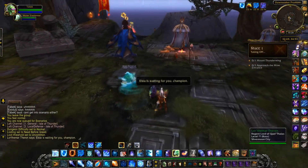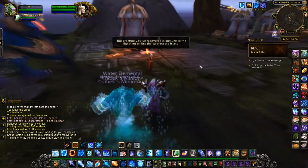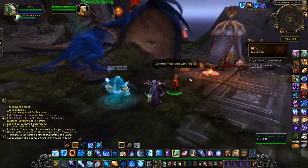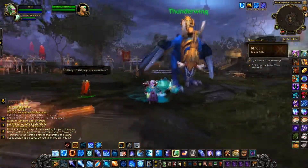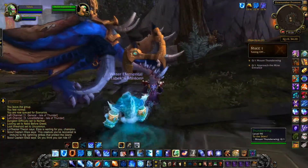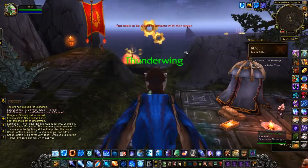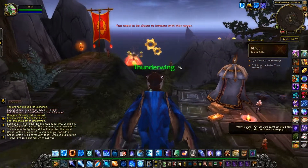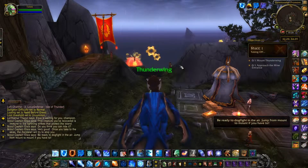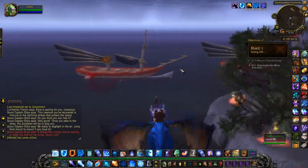Elsia is waiting for you, champion. This creature you have recovered is immune to the lightning strikes that protect the island. Do you think you can ride it? There's a pterodactyl and a bone for the instance. Let's do this. Once you take to the skies, the Zandalari will try to stop you. Be ready to dogfight in the air — jump from mount to mount if you have to. A Shadow Pan contact will be waiting to meet you behind the mines. Good luck!